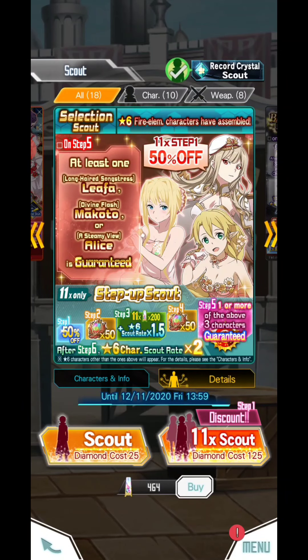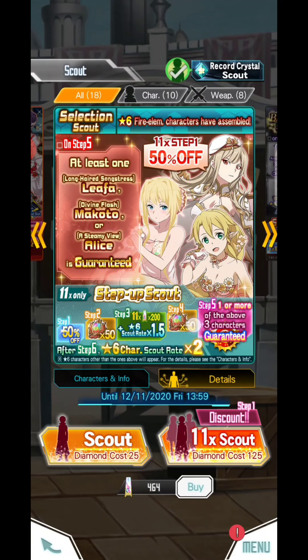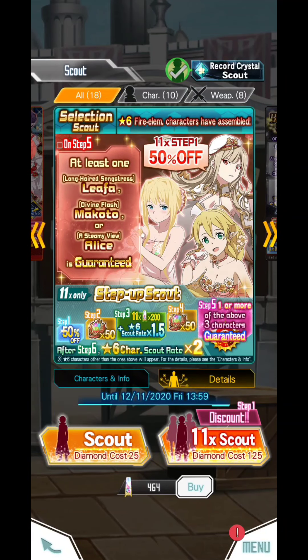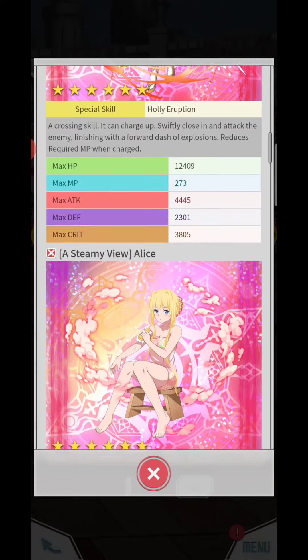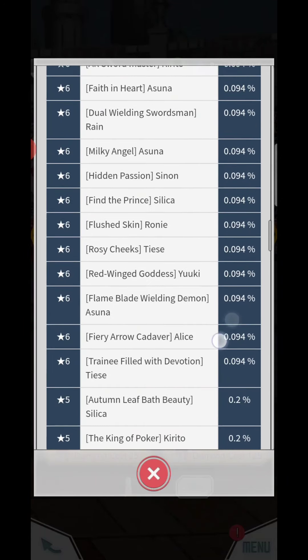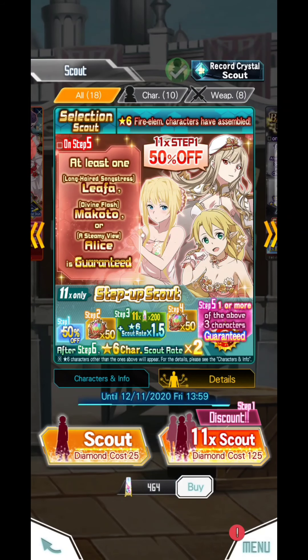I really like this new upload but at the same time I'm pretty sure I'm going to scout. I'm gonna try the selection scout because I only need the fire element character. I really like this Makoto so I'm pretty sure I need it. Let's just do it — there are a lot of six stars right here. I can see Taisi and I want her so bad.